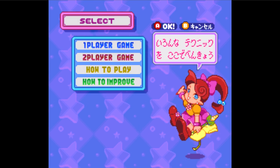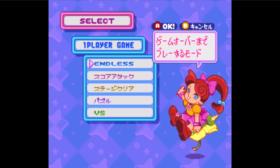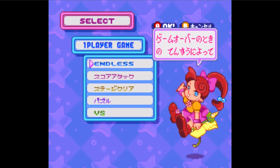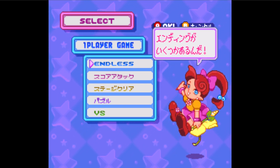Now let's check out the one-player game section. The blue section is the endless mode. Here, you'll play until you get a game over. In this mode, you'll need to get as many points as you can before your game is over.